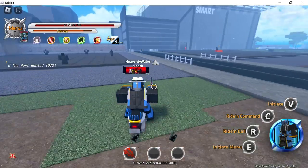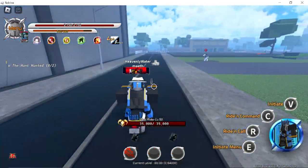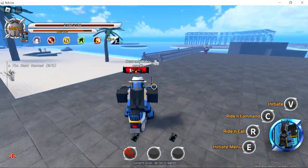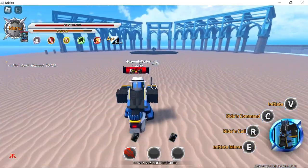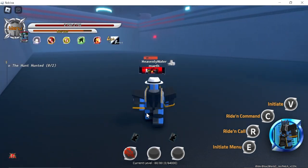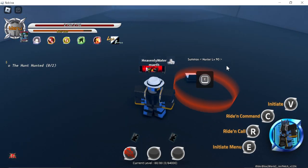Now make your way to the beach. Then talk to Hunter — he will teleport you. If it fails to teleport, it means you need to wait a bit longer, or follow what I said from my how to get hunter video.